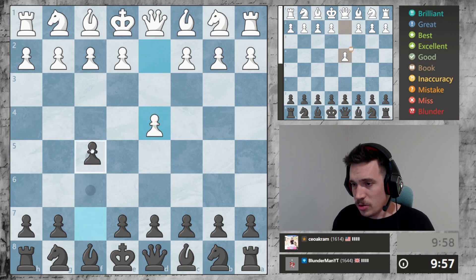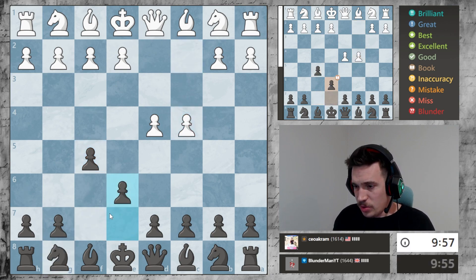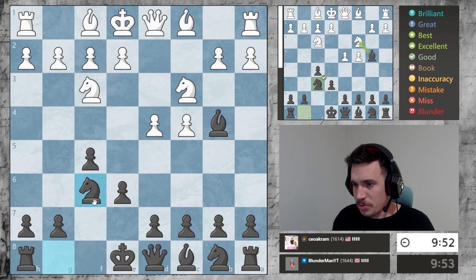He's playing queen's pawn, so I'll go into a Dodgy Defense and we will play e6, put the bishop here, put the knight here — this is all very typical stuff.